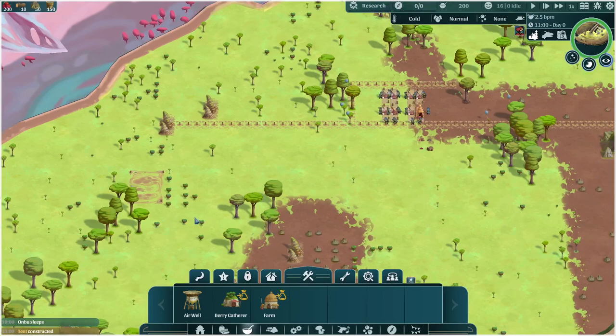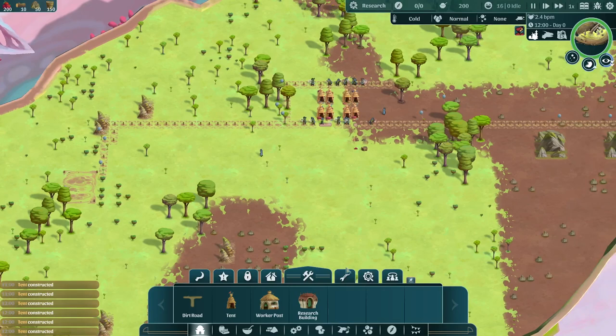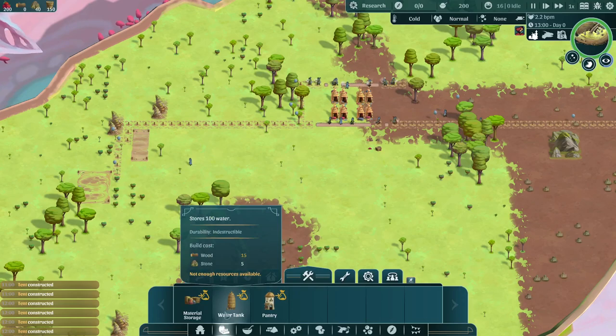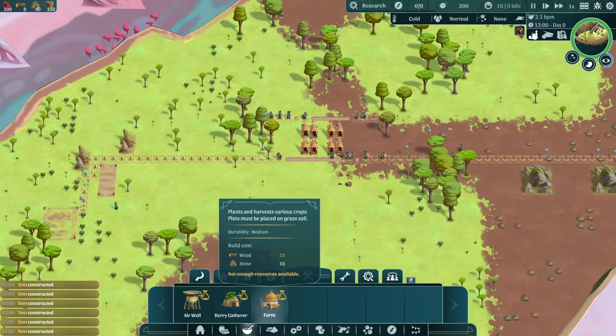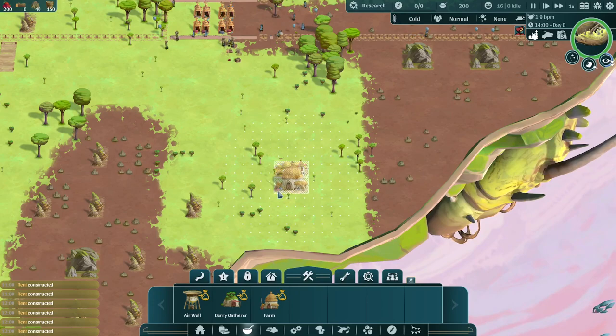We'll go set up the road so that it goes around the horn. You don't want to harvest the horn if you can help it — it makes your Onbu sad. So we don't want to do that. Pantry is good for food. Storage stuff. Farm is useful as well, and actually we have a really nice plot that we could just plop a farm down right in the middle of — make pretty good use of this space down here.